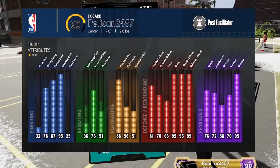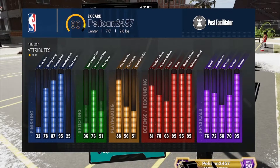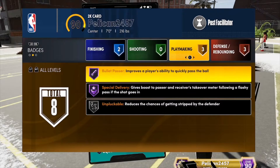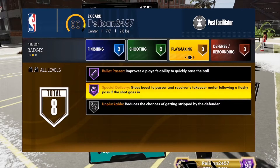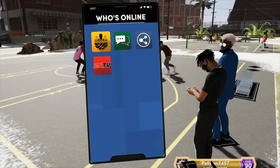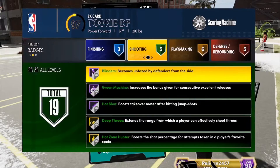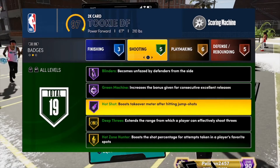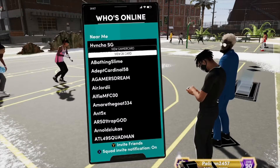We're here finna do this method, finna show y'all why they need to nerf this. First, I'm gonna tell y'all what you need — the badge and everything. First of all, the center — you will want the center to have Special Delivery. Bullet Passer works really good too if you want to spread out. Special Delivery on Hall of Fame for the center and Bullet Passer will help a lot. Now the shooter — you want him to have Hot Shot. This is the main badge he needs. Hot Shot Hall of Fame with boost to takeover.